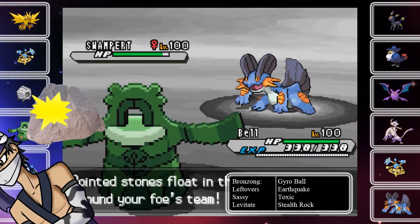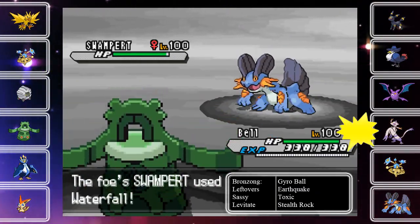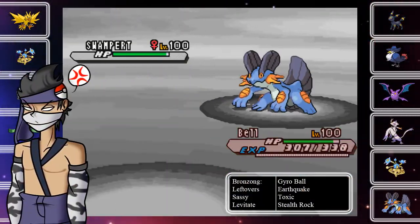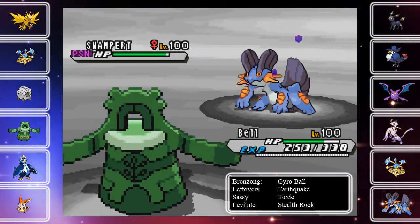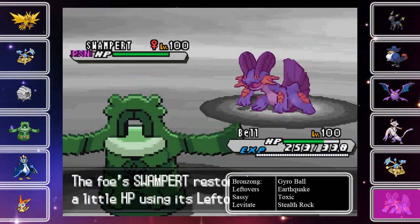We exchange rocks, and you know, I've got a Spinner, he's got a Spinner — it really just seems like a wasted turn. He's going to go for the Waterfall, trying to do as much damage as possible. I'm going to go for the Toxic, just to get that off on him, and I'm going to try and set up with my Empoleon now.